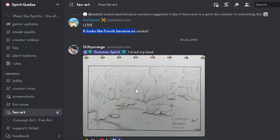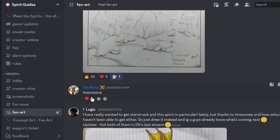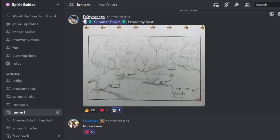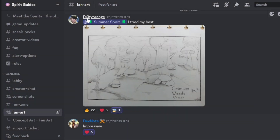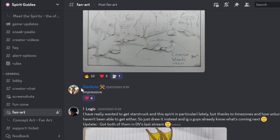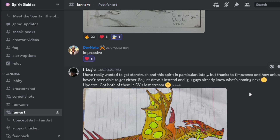Moving on, we got another awesome drawing of Crimson Woods. I love this one — as Dev Note here says, very very epic. I'll add my flying saucer. Shout out to Dye Tea Orange — I said I wasn't going to try the name, but that was my best go. I like the drawing. Simple, but you can see the water there, which is very creative. The trees are almost mushroom-like. I like the rocks and the shading — it's not tons and tons, but it's distinct.